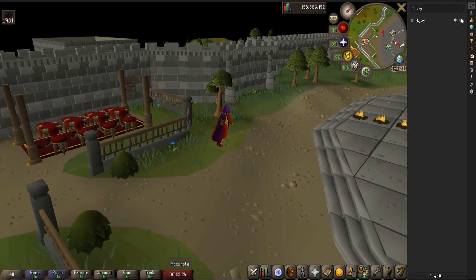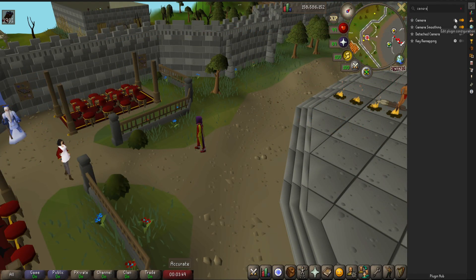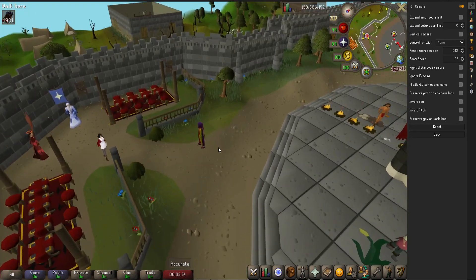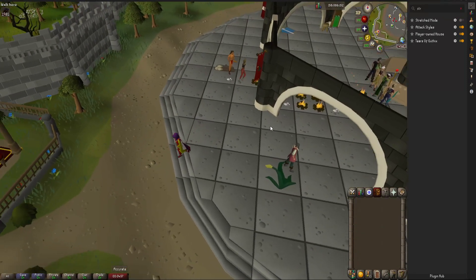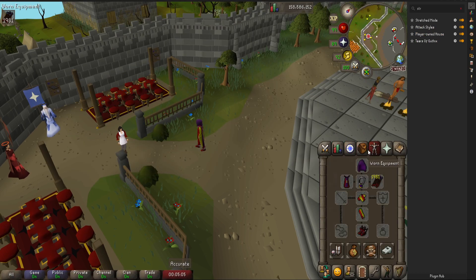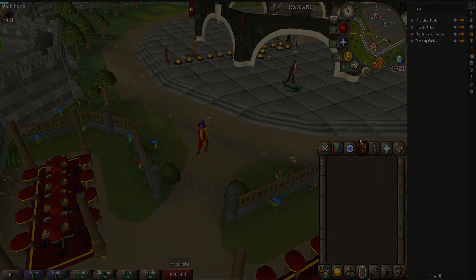Then you got Skybox, which gives you a sky in the game — kind of nice if you ask me. The Camera plugin allows you to extend your zoom and just increase the camera's functionality, so I would highly recommend it. Also, as a bonus, Camera Smoothing smooths out your camera zooms and rotations, which can just make it look a little bit nicer and less choppy. And then Stretch Mode is great for those of you who play in full screen mode and have your inventory interface on the classic layout — it just makes it more easy and convenient to click around.